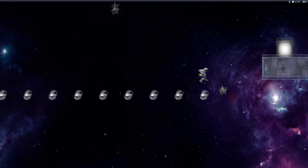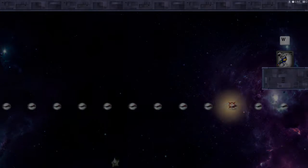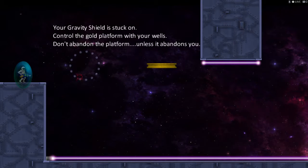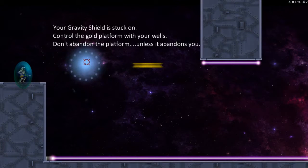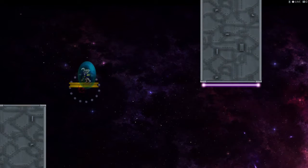I'm feeling good about this one, I got a plan. Your gravity shield is stuck on. Control the gold platform with your wells. Don't abandon the platform unless it abandons you. Duly noted.